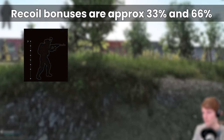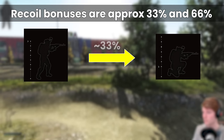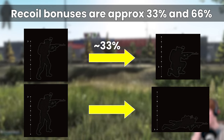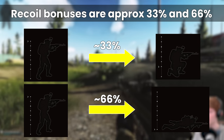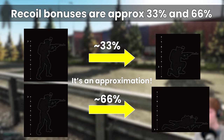What we've learnt so far is that recoil improvements from crouching and prone do seem to follow the pattern of 33% from standing to crouched and 66% from standing to prone. The tests match this within a reasonable error, and practically speaking, it doesn't really matter for players whether it's 33% or 30% — the broad concept is the most important part here.